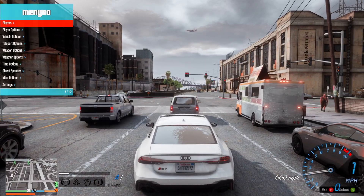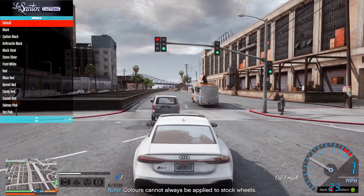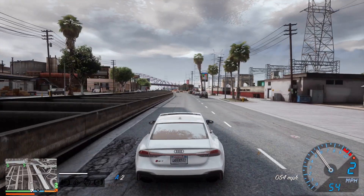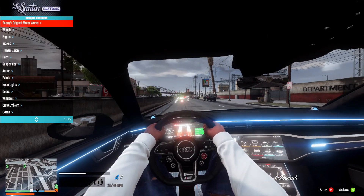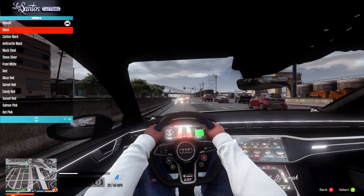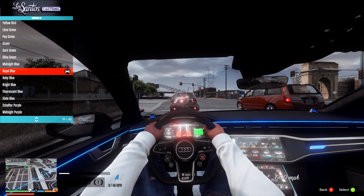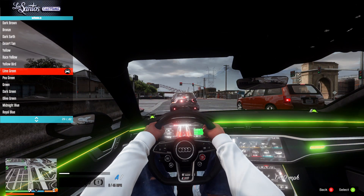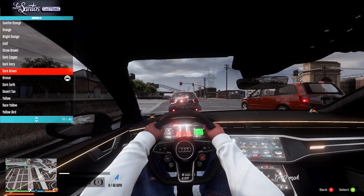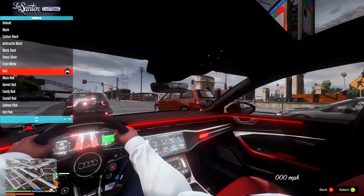One more thing I wanted to show you - I think I can also change the interior lights on this. It's in the wheel colors, so I can change the color. Going into first person again, changing it from the menu - I can do default white, turn it off, put a purple on here. The only thing we need is an RGB mode so we can program it to be RGB - that would be insane. I'm thinking we're actually going to put it to red to match the interior.